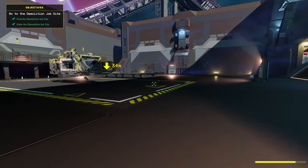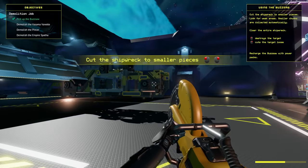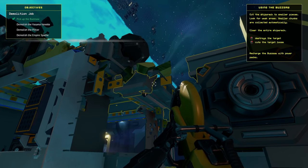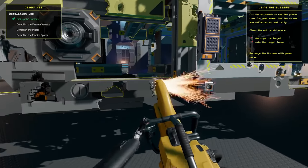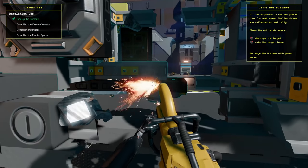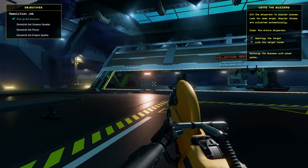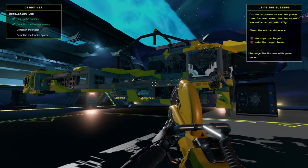Follow the arrow to the demolition job site. Go in here and through here - it's just gonna let us do the things. Get the buzzsaw with F, cut the ship into smaller pieces. Oh well, this is pretty self-explanatory. Demolish the Pincer, demolish the Empire Spatha. Wait, can I just cut this thing in half? Oh my gosh, this thing is so cool, why is this so much fun? Oh, there goes the whole ship!